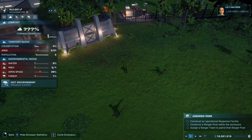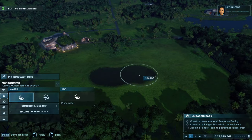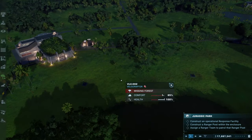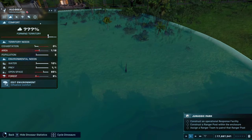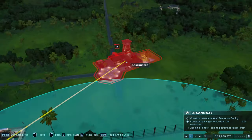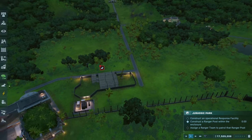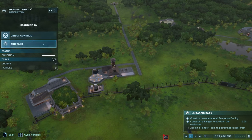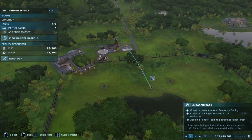The next objective will have you construct a ranger post within the enclosure. You can at the same time add some meat dispensers to the enclosure to feed the raptors, as well as modifying the terrain to add water. Next you will need to build an operational response facility connected with electricity and path, then assign a ranger to the post to complete the objective.